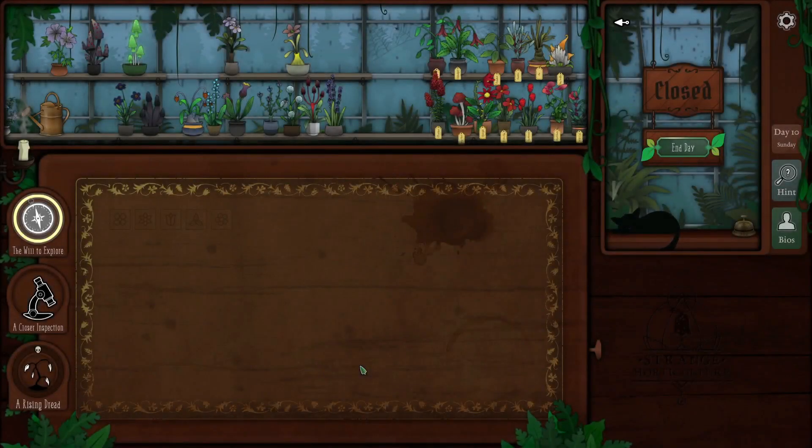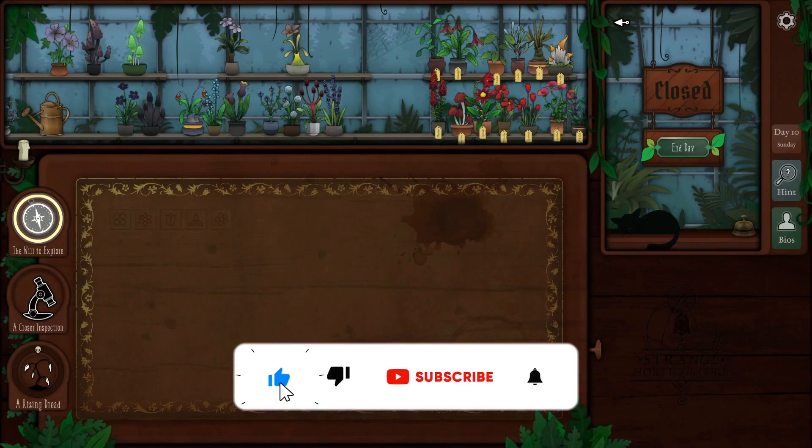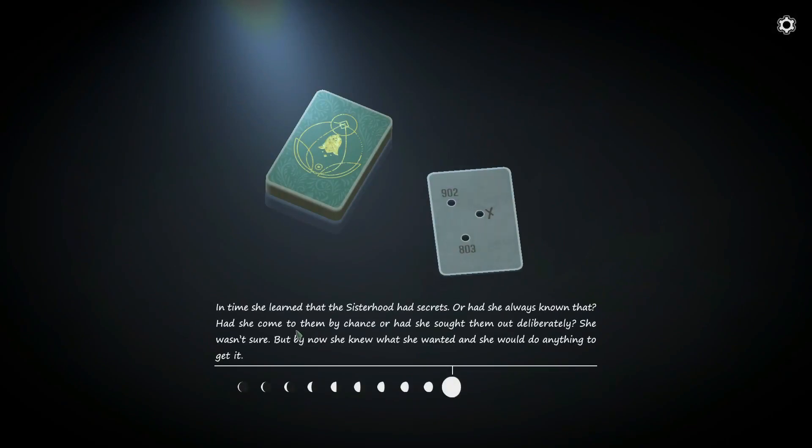Welcome to the channel, everybody. My name is Ryan and we are playing Strange Horticulture. It is Sunday, Day 10. Let's hit that button and see what tarot card we get. It's got some holes in it. 'In time she learned that the sisterhood had secrets — or had she always known? Had she come to them by chance or had she sought them out deliberately? She wasn't sure, but by now she knew what she wanted and she would do anything to get it.'